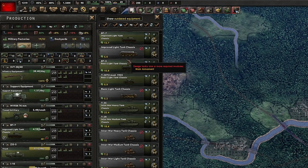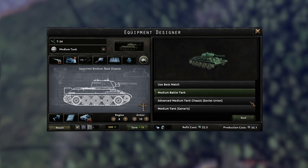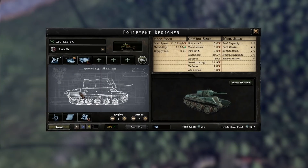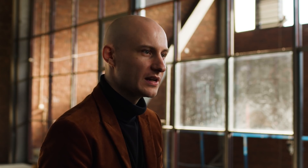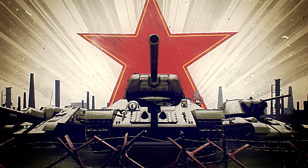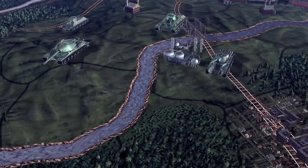The idea behind the tank designer is that, as the name implies, you design your own tanks. You select a chassis — be it light tank, medium tank, heavy tank — and then you add modules to it like a gun or a radio. After the popularity of the ship designer, we felt it was a natural path towards including a tank designer with a lot of complementary tools for creating vehicles to focus on specific situations.